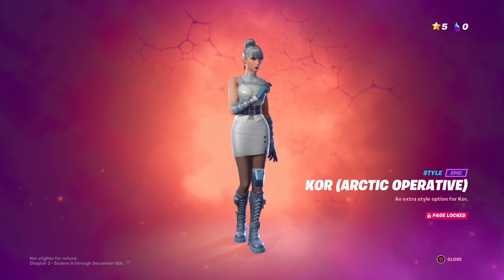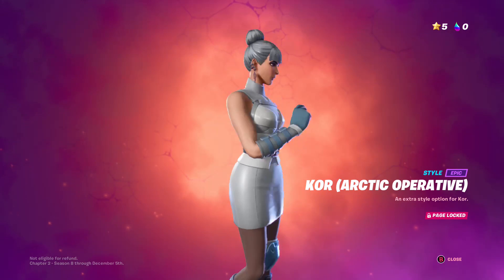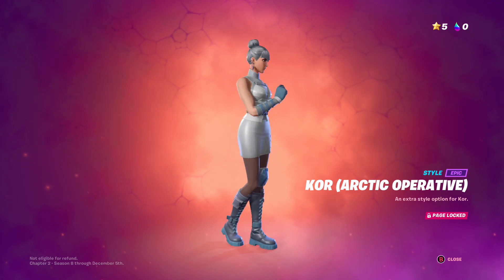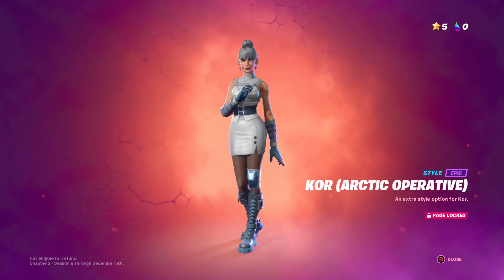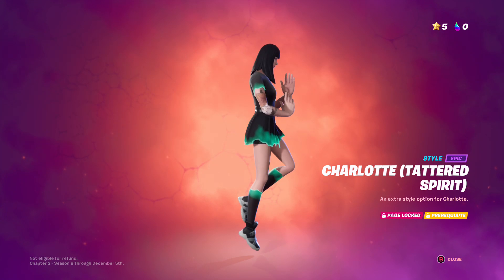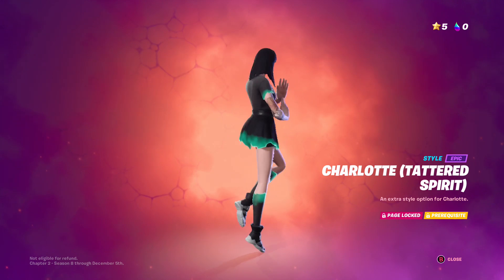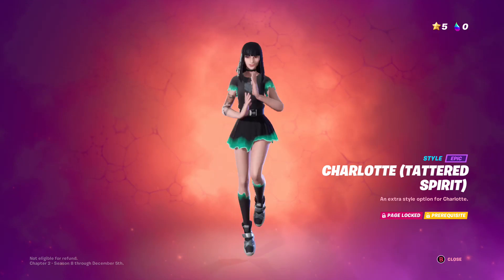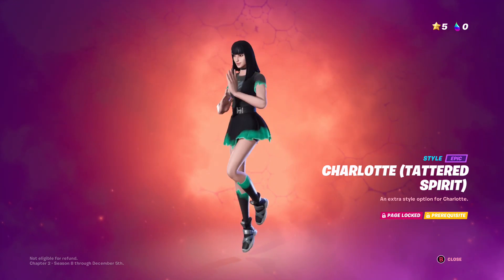Arctic Operative — she's got a white suit. She's got a gray style in the battle pass that looks pretty close to this one, but this bonus style is a little bit lighter. Kind of cool. Then we have Charlotte Tattered Spirit — she's got green flame on her feet, her socks, her dress, her sleeves. A little bit of green going on. Nothing too crazy but kind of cool.